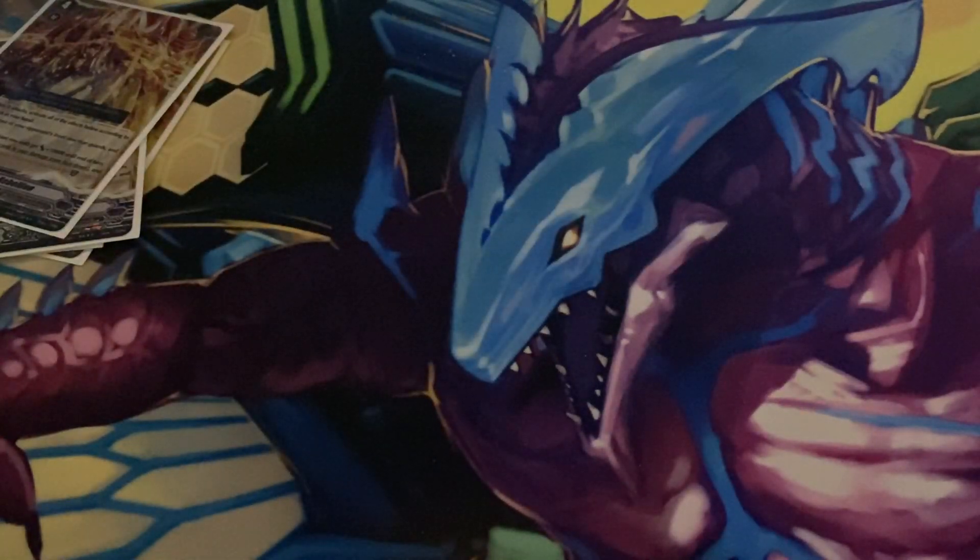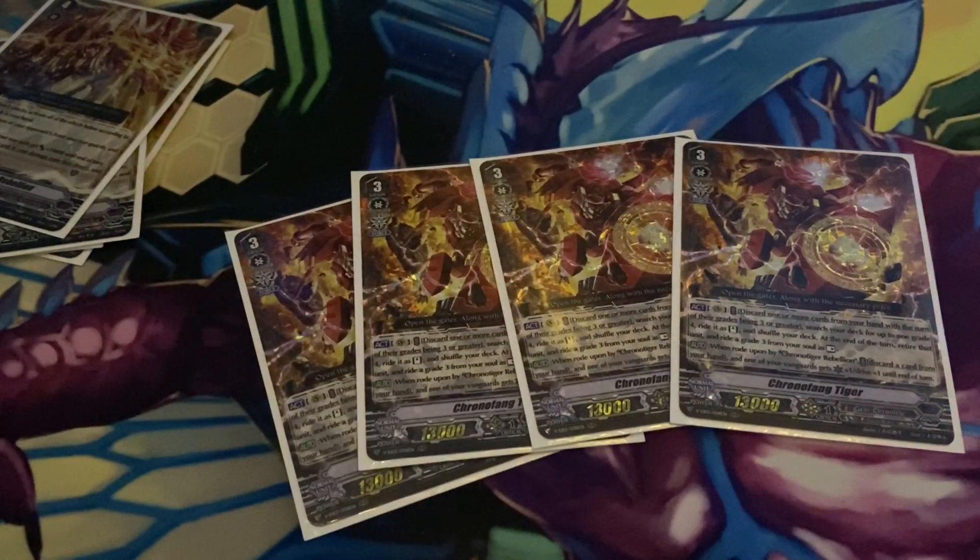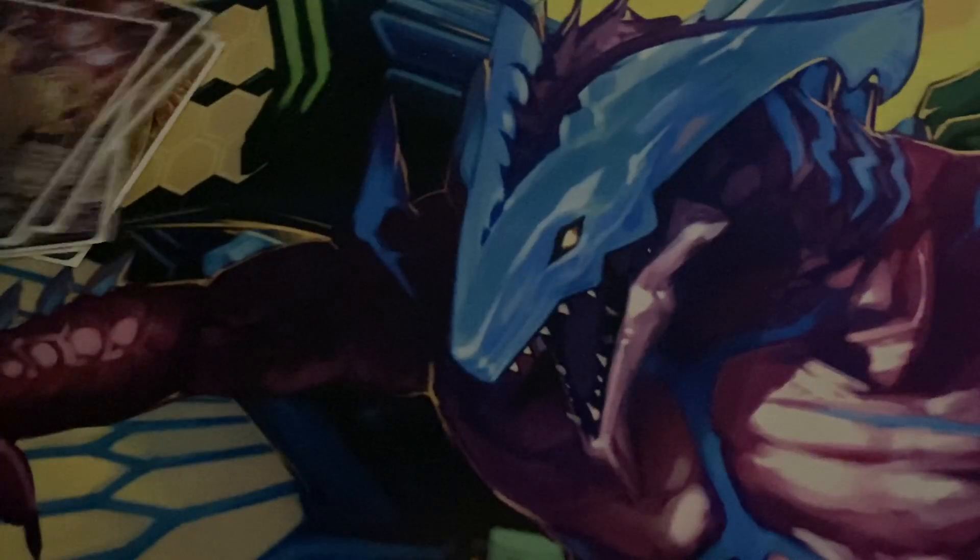Next, the main grade three is Chrono Fang Tiger. It has the act skill: discard cards that equal grade three or greater and superior ride a grade four from the deck. And then when Chrono Fang Tiger is ridden by Chrono Tiger Rebellion, you can discard one card from your hand and it gets an extra drive and an extra crit, which comes up a lot.